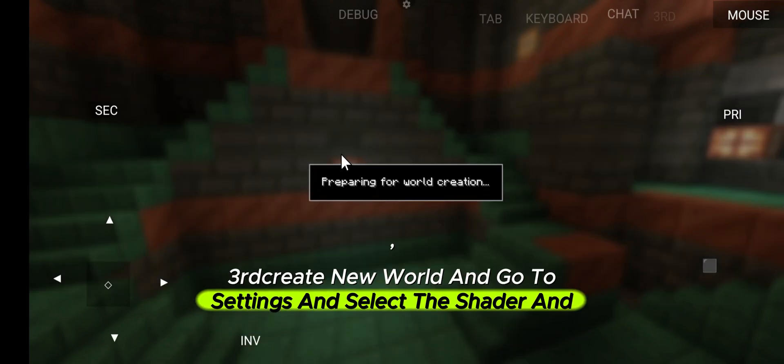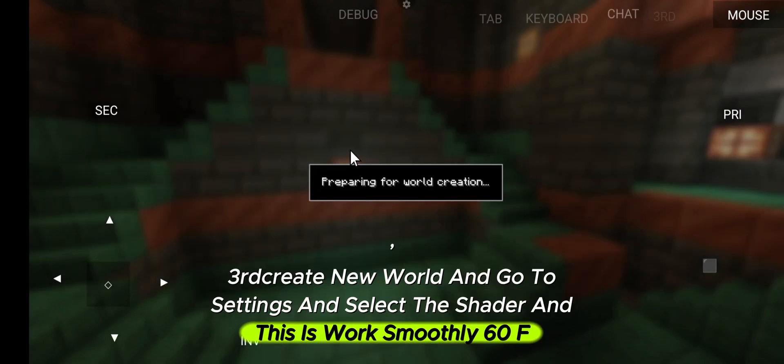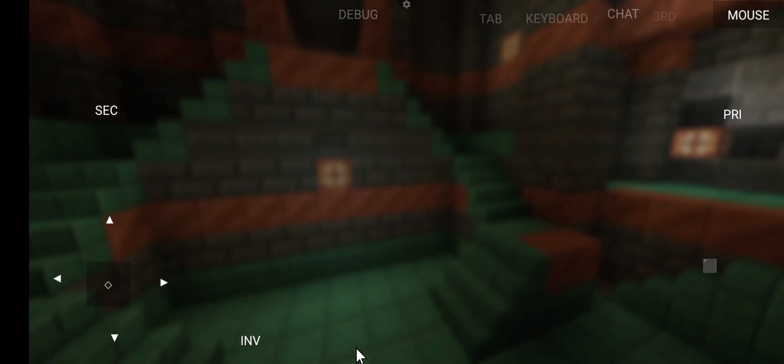Create a new world, go to Settings, select the shader — and it works smoothly at 60fps.